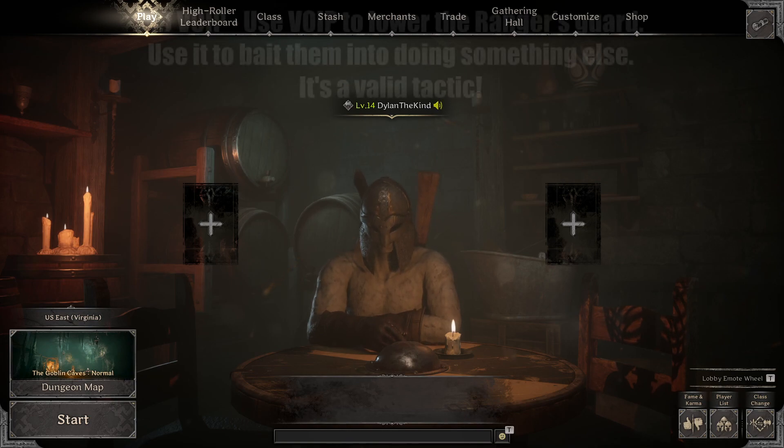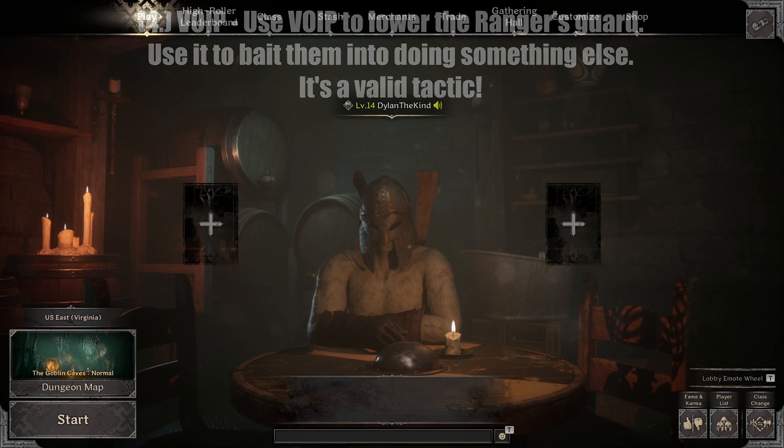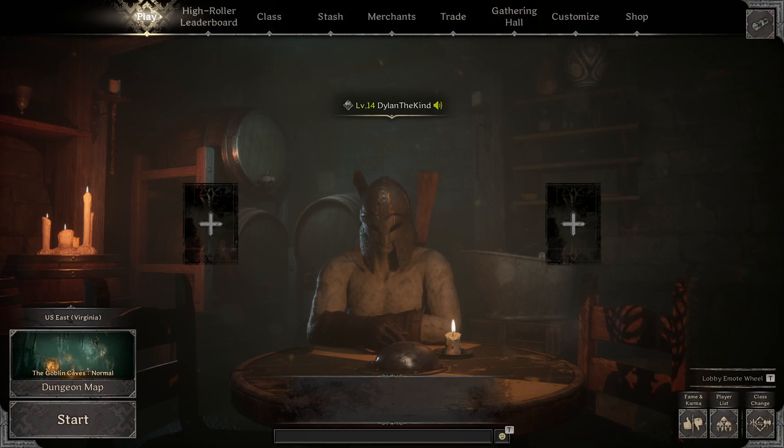Tip number seven: VoIP. Use VoIP to lower their guard or bait them into doing something else — it's a valid tactic. Turn your mic on. Start yelling at them, pleading for your life: 'Please, I'm friendly, we can work together, I'll be your bodyguard and you can cover me from ranged.' Or taunt them: 'Oh, you're just going to sit in that room?' It might make them laugh, hesitate, or get mad. You're trying to distract them, and anything you can do to distract them is a bonus. Don't feel silly going on your mic and wordsmithing them a little bit — it works.